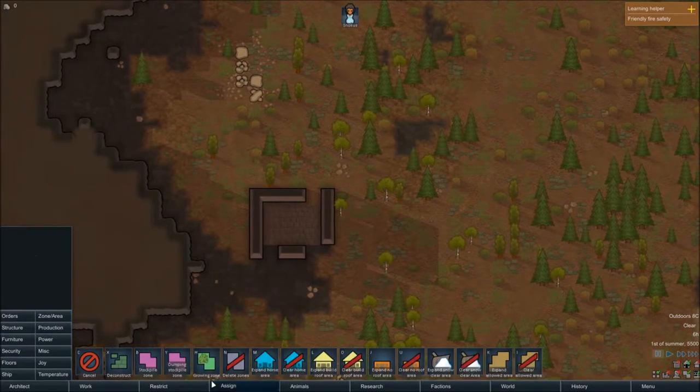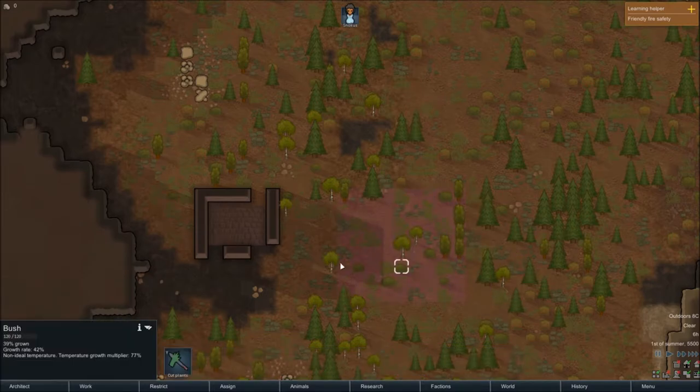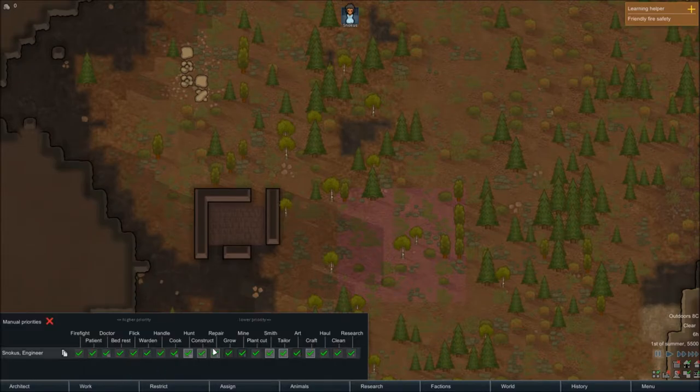The first thing we should do is get a stockpile going, which allows everything basically. I'm going to look over our priorities here — firefighting first, then patient, doctor, even though we don't have anyone to doctor on.